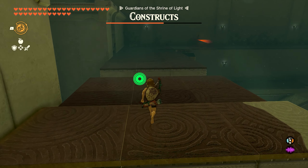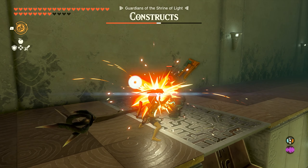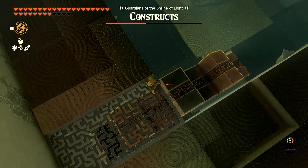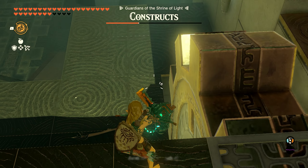I end up taking a little bit of damage — I'm using a small weapon and didn't get anything great. Since I have plenty of hearts I wasn't too concerned, but if you don't have a lot of health and don't want to risk it, you can use some of the arrows you'll pick up, or just use better weapons and fuse the horns that these constructs drop.